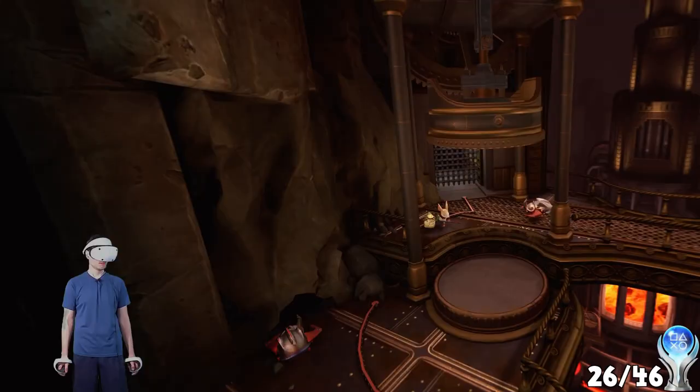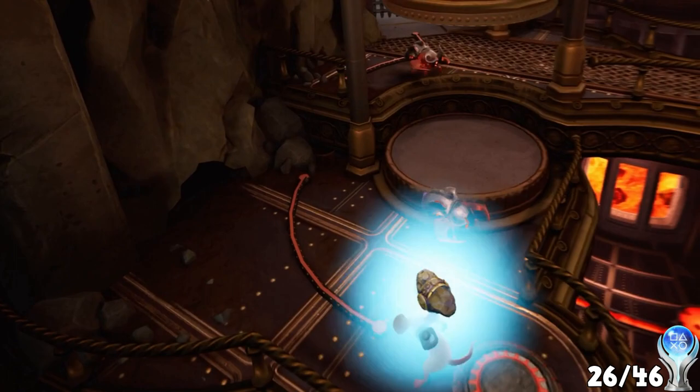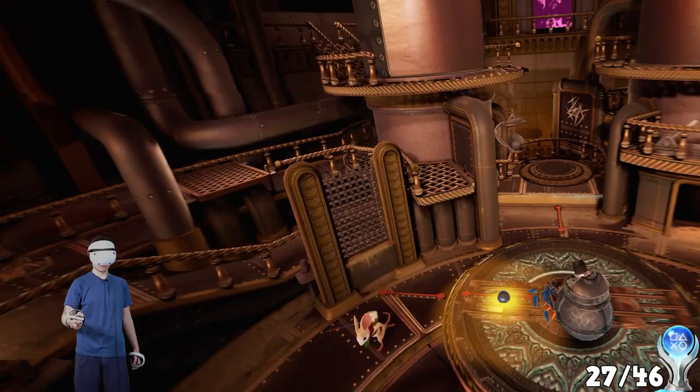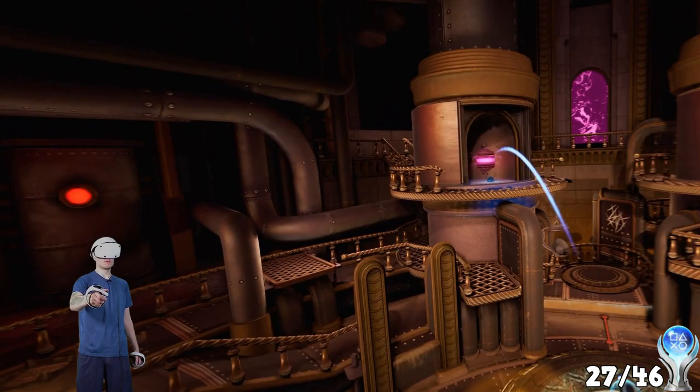This trophy was gotten accidentally, as a giant piston just barely crushed an armored Screecher enemy — Nutcracker. Got that by accident. This was another trophy gotten unintentionally, where Platydan shot a mine from a bomber and hit another mine he had misplaced earlier. This guy isn't good, he's just lucky — Minesweeper.